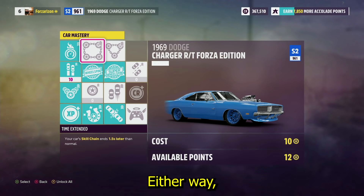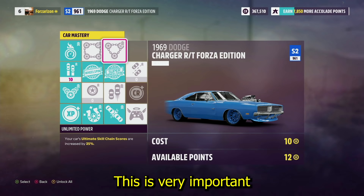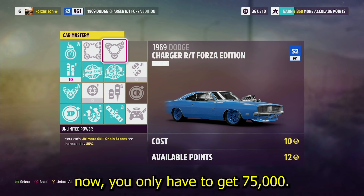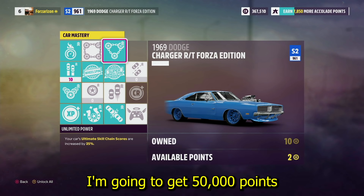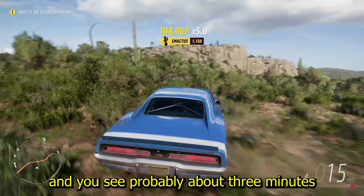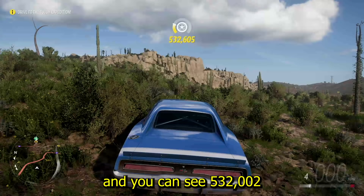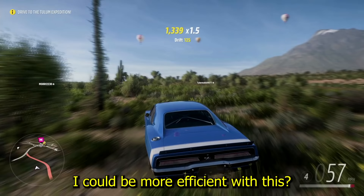You'll also want a skill multiplier, one that makes it last 1.5 seconds longer, and especially the one that increases your skill chain bonus by 25%. That's very important — instead of needing 100,000 score, you only need 75,000. As you can see here, we hit 106,000 points with a five-times multiplier giving 532,000 score, which counts up to 10 skill points — that's two super wheel spins.